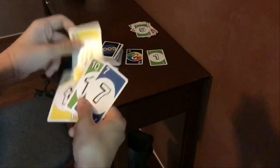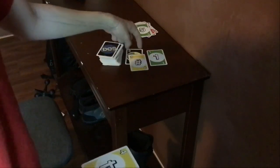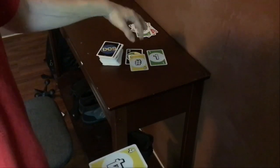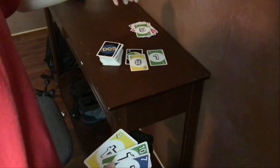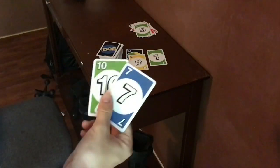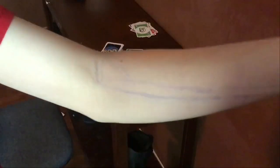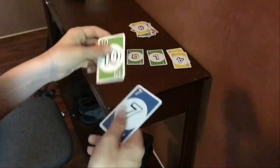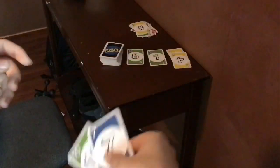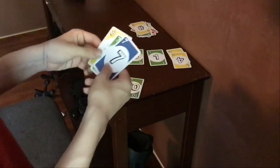I make this match. That's a yellow two because the number is one through ten and it's still yellow, and this is also a yellow two because it's the wild two and I'm saying it's yellow. I've still left a space empty, so I draw a card and my turn ends. You place the four down — and also, when you have two cards left, you say DOS. I place the ten. I violated two cards, so I'm drawing two. Turn's over.